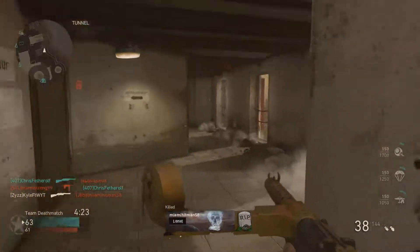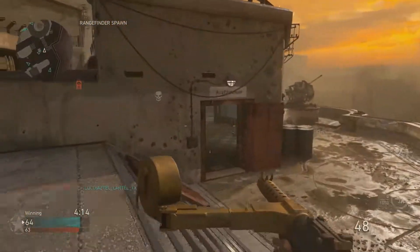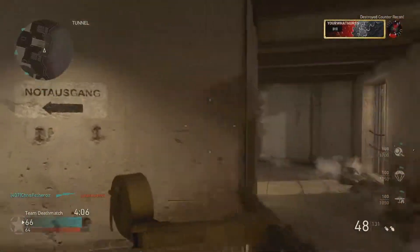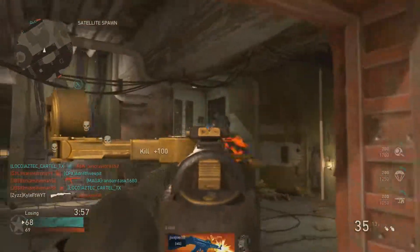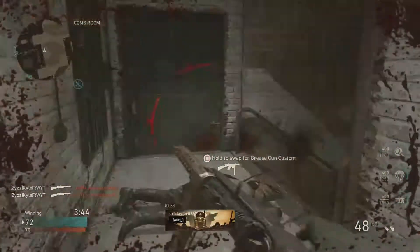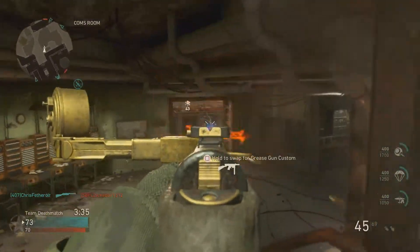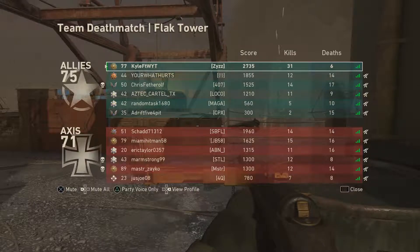Someone's literally camping in that window — see ya, gotta be careful. That's one thing I will not miss when this game is done — that stupid combat shotgun which takes zero skill to use and its range is just insane. We're tied — come on teammates, let's go fellas! Get out of here, camper! These guys are going to rush me — let's take them out. Thank goodness — if we lost that game I'd be so mad!